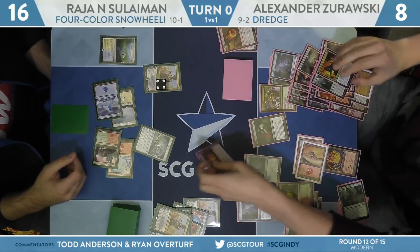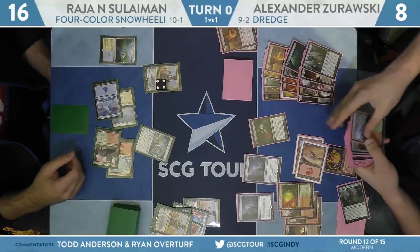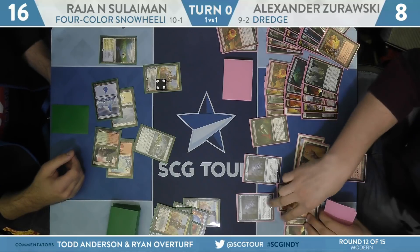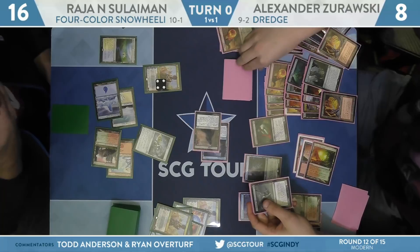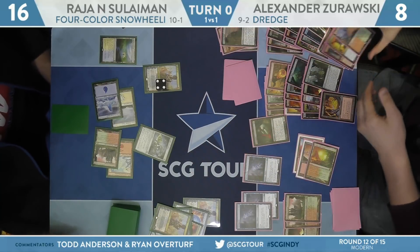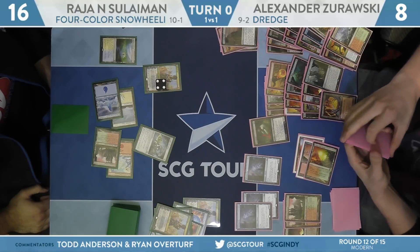Life from the Loam dredge finds an Amalgam and Conflagrate. The Amalgam he just found doesn't see the Narcomeba that's already there — he could have put the Narcomeba trigger on the stack and then cycled Forgotten Cave again. That's something you see a lot on Magic Online as people figure out these micro-interactions. It's a little harder to visualize in real-life play. Another Narcomeba as he dredges another Imp — finds another Prized Amalgam. Both of those are going to come back. Now it's basically whether Suleiman can find a Felidar Guardian off the top and whether Zorowski can kill the Saheeli Rai this turn. Found the other Conflagrate.